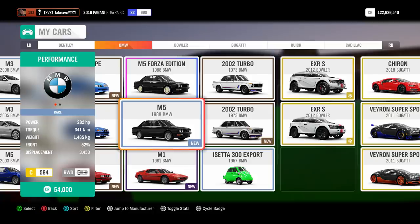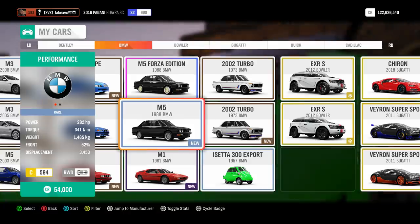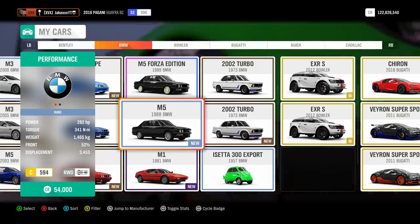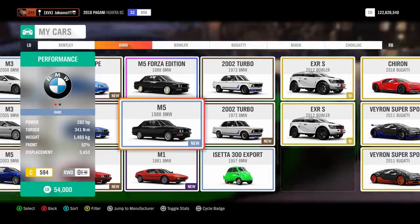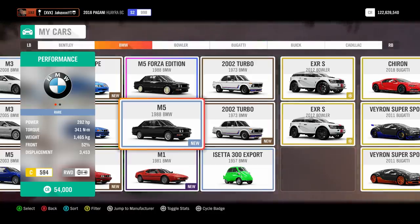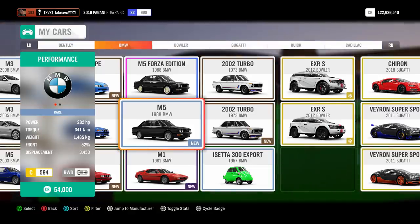Now obviously there aren't motorbikes in Forza, so people are probably thinking how's that going to work? However, we can accurately make a car as close as possible to my bike by getting the correct power-to-weight ratio, the correct gearing and such. The only thing that will be different is obviously it's going to have four wheels. We'll get the horsepower similar, the weight similar, the gears and everything like that, and just see if it's an accurate representation of my bike.